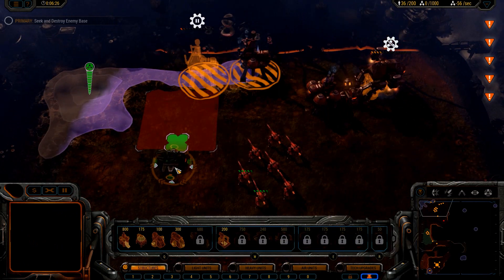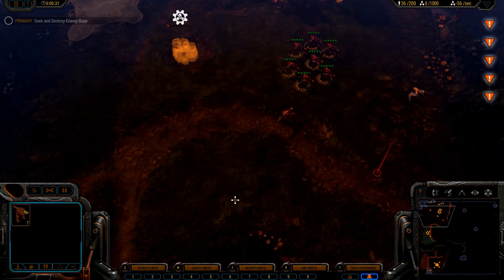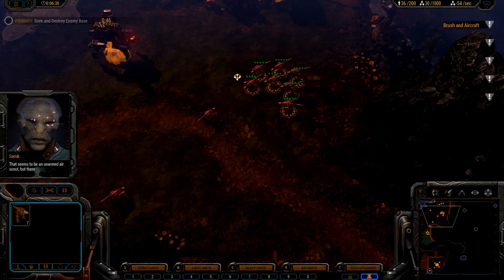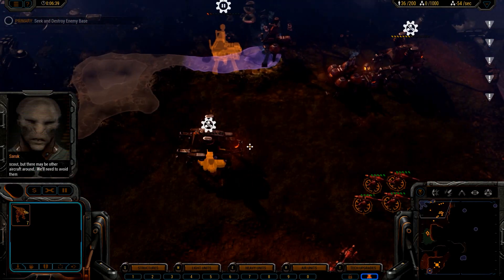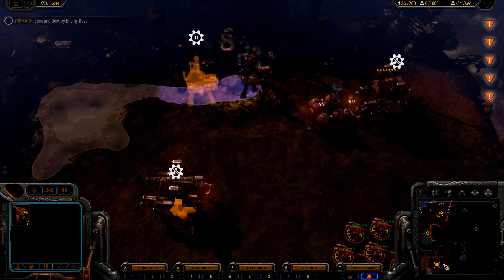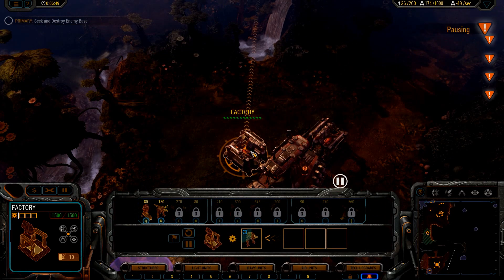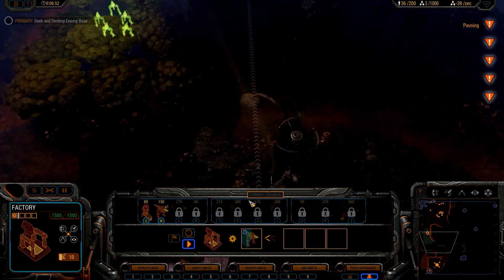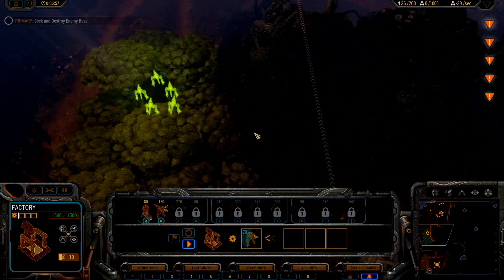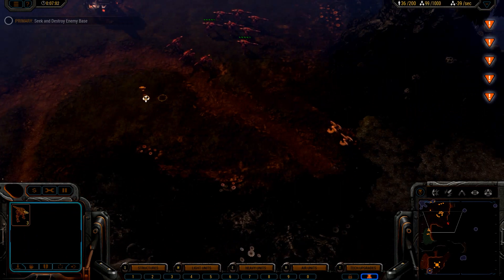Alright, there you go — I build a medium hub right now, that will be able to create more units. I think I should pause the construction; I just need a lot of resources right now, while these guys are in the bushes and in the trees.